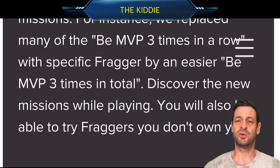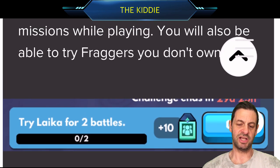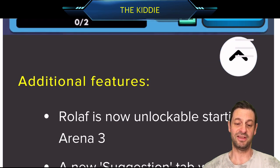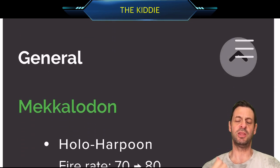My choice will obviously be Queen Unicorn because she is awesome. And you're going to get the chance to play fraggers you don't own yet, so that's what we're going to be doing. Rolive unlockable Arena 3, suggestions tab, balance — here we go, the balance stuff.